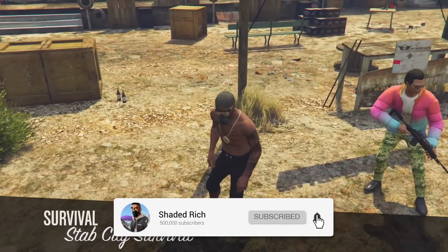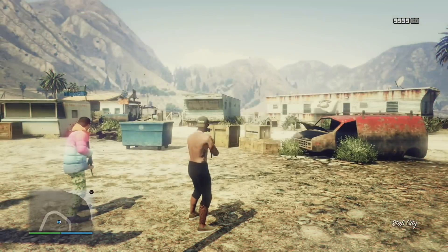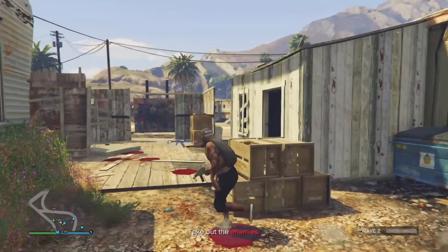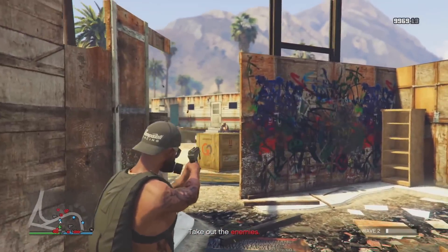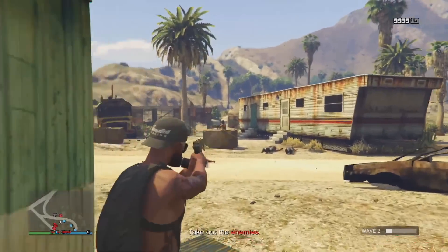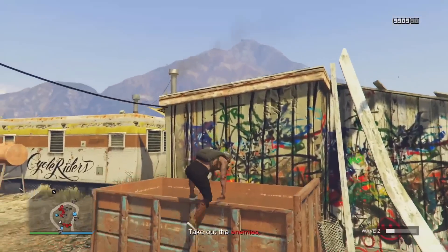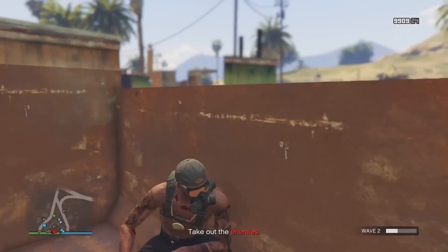Make sure you have your armor and the weapon you want to use. Now there is a specific spot that is basically going to put you in god mode — it's not really god mode, it's more of a head glitch, but it will make you effectively god mode because you will not be able to take any damage. If you run around the survival normally you will get clapped, because these NPCs are very, very aggressive — they go crazy.